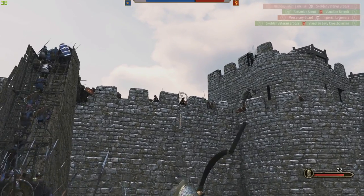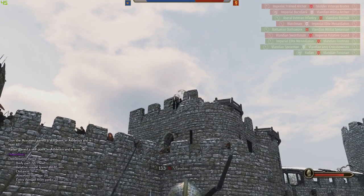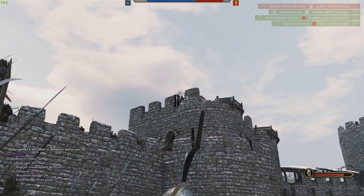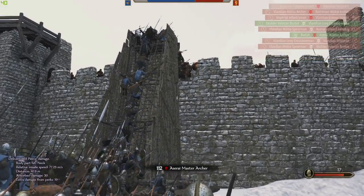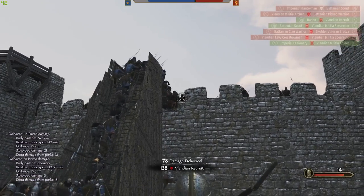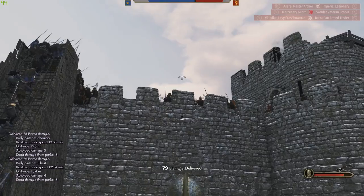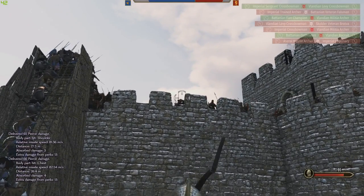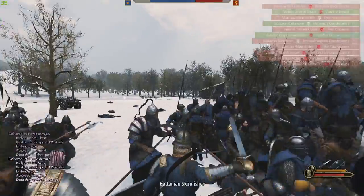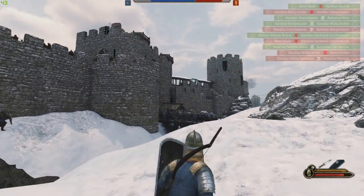Yeah, there's a ton of you guys right there. I'll take that guy out if I can. Why am I not hitting you — there we go. These guys are super annoying to clear out on the tower. It looks like we're doing half decent right now. I hate crossbowmen — it just reminds me of fighting the Swadians, honestly. Okay, if you guys could get into the walls that'd be great.